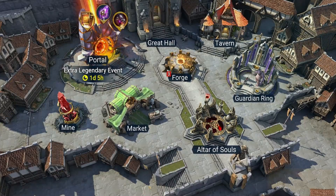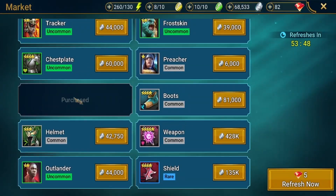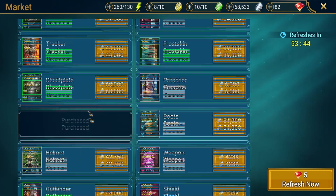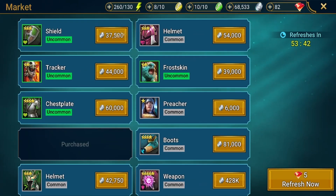The main two areas I get mystery shards from are the market — as you can see I've already purchased one — but you can purchase them at 5k each in the market. As far as I'm aware you can get unlimited amounts from the market.